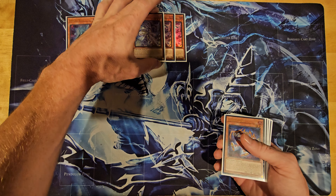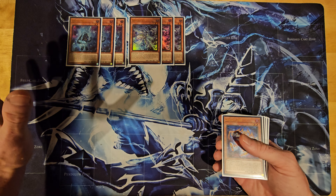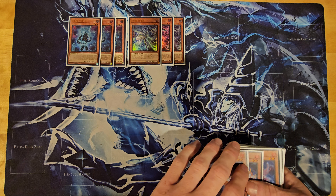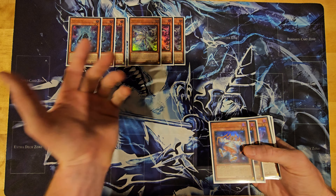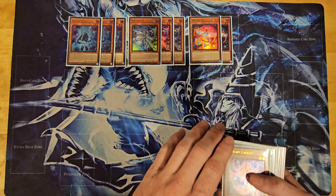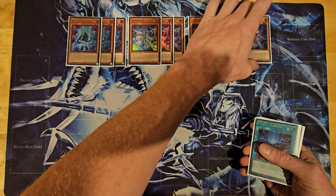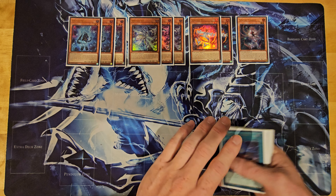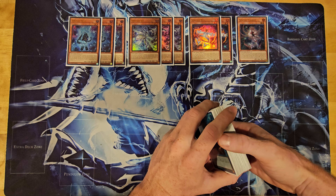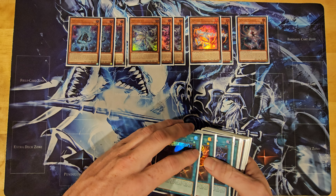We're going to start off with three Spright Blue for sure — this isn't arguable. Three Jet. A lot of people say you don't need three, but you definitely need three Spright for sure, because this card's a starter. It's not your best starter, but it is a starter. Two Spright Red — there's just too many times where you need the extender or something else. Two Carrot.